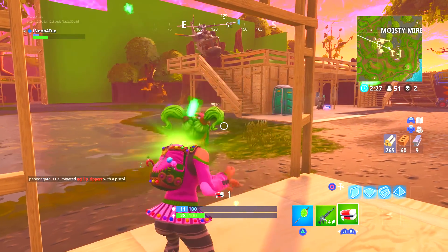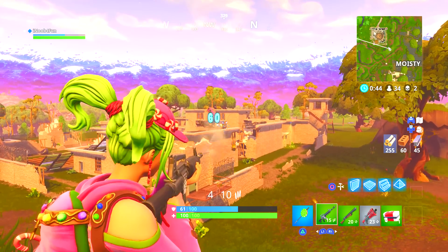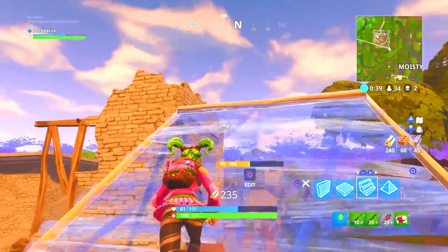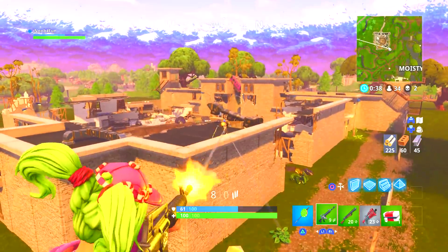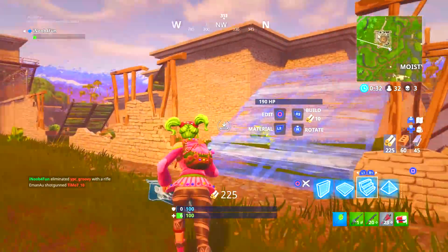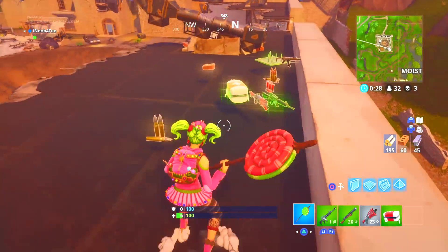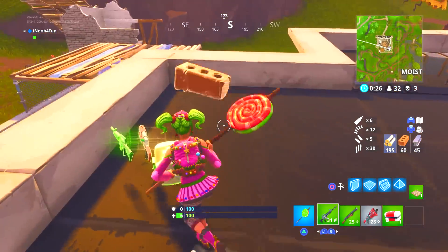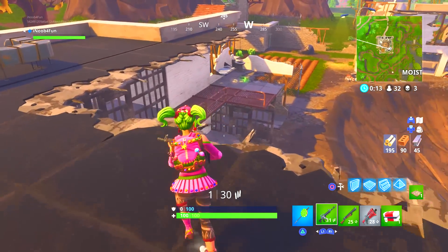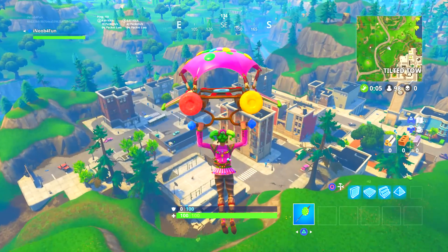Another one of my favorite spots is right beside Moisty Mires at the Prison. Everything looks kind of normal at first, but once you get on top of the roof you see a crater — it's completely destroyed. I don't know if the prisoners ran free, but that would be so cool if Season 5 had something to do with these prisoners. The prison is just completely gone — everything is destroyed.